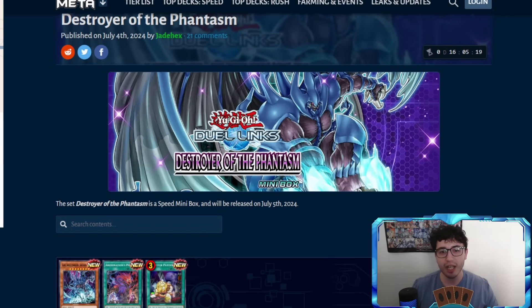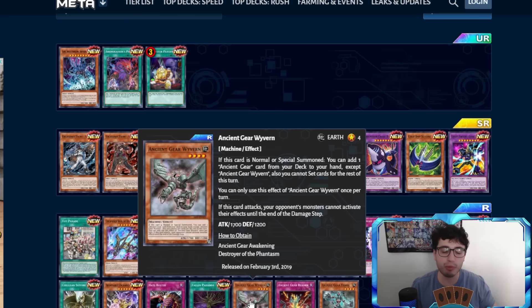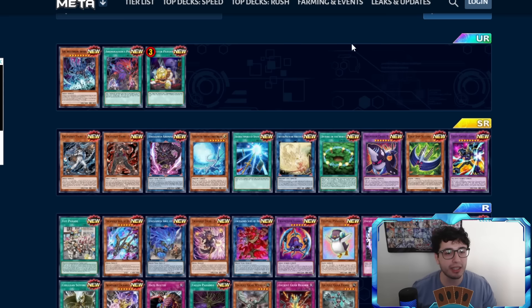As you can see, we got Destroyer of the Phantasm — very nice artwork, love it honestly. We have tons of stuff in this box. Let me start with this reprint: Ancient Gear Wyvern, which a lot of people and free-to-play players asked for, because it was a structure deck exclusive. Now it's being reprinted in this mini box — so happy! You can finally get your hands on the Wyvern.